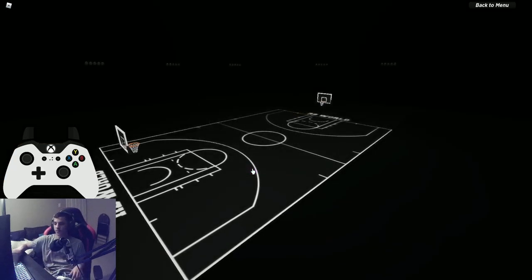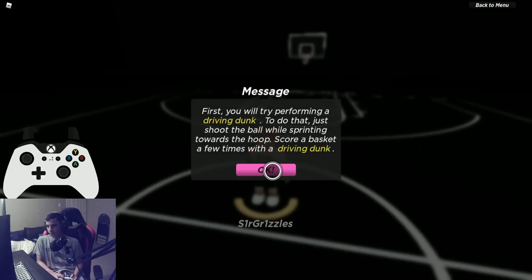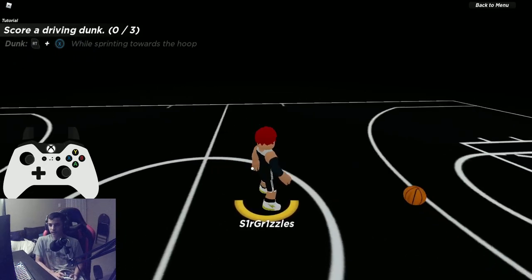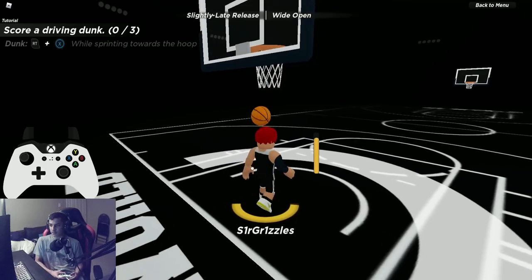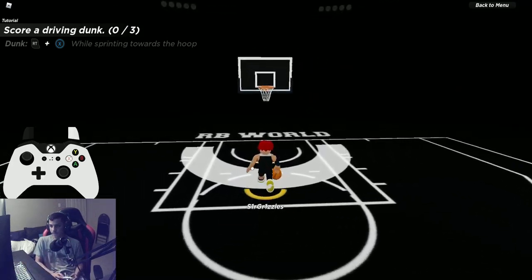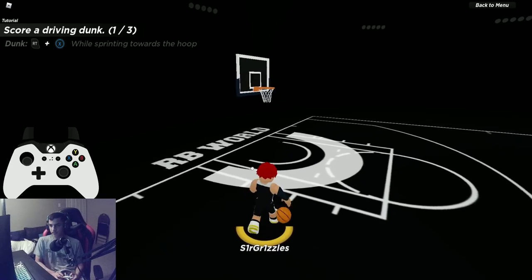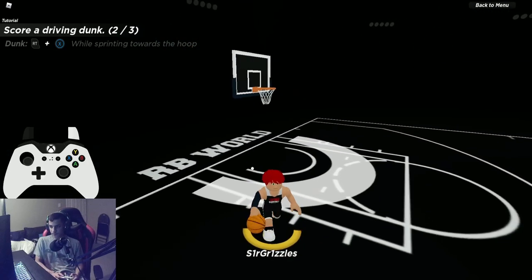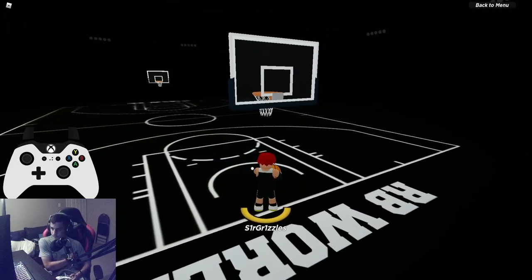Welcome to the dunk tutorial. First, performing a driving dunk: just shoot the ball while sprinting towards the hoop. The dunk tendency has been made higher so it's easier to trigger. Best way: keep sprinting and start your dunk in the center area — it's trial and error. On keyboard and mouse it's just sprint and hold E. Once you get it down it becomes muscle memory.